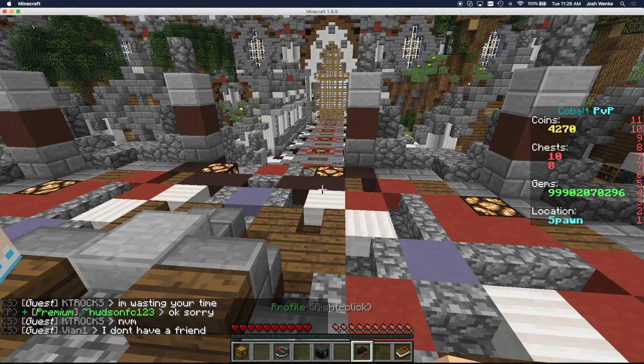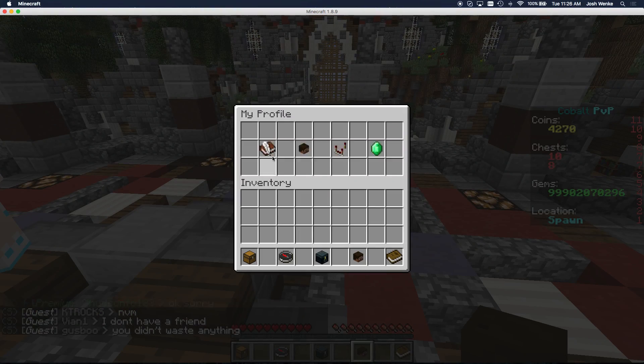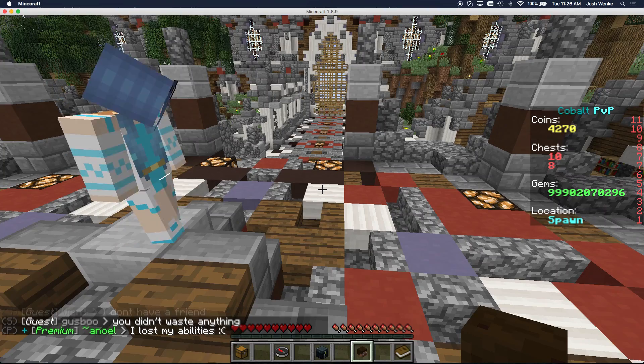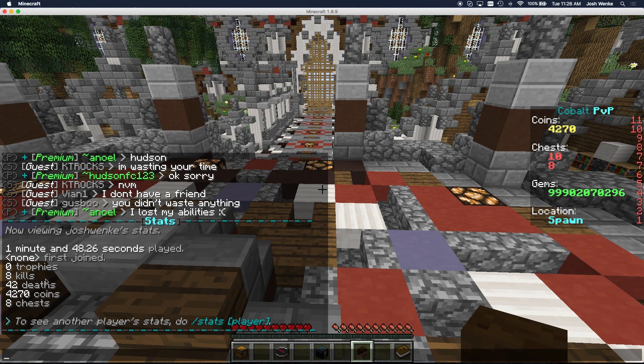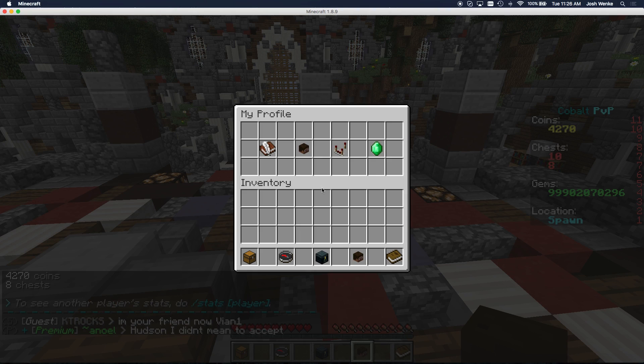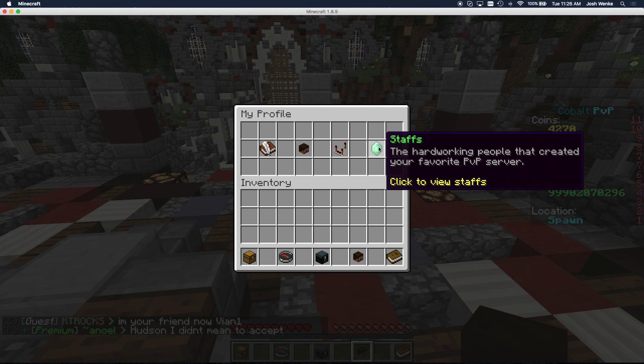The last thing I'm going to show you is the profile and some of the quests. In your profile you can get help on the server — if you want to know some of the commands around the server, you can also view your profile. There are stats that you have — I have some stats and we might add more later. There are settings as well that you can configure, and then you can see the staff members on the server.